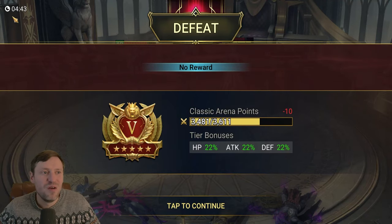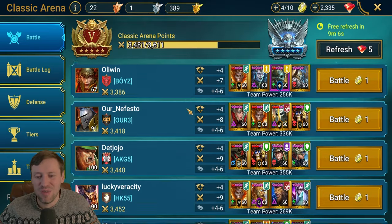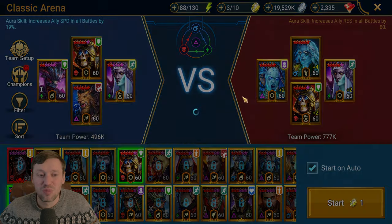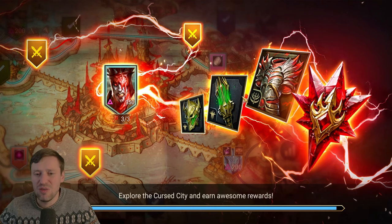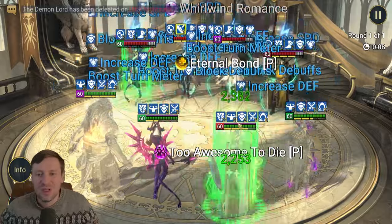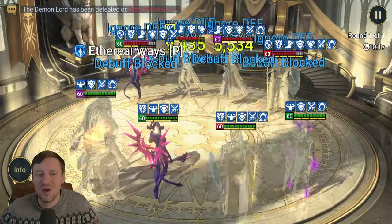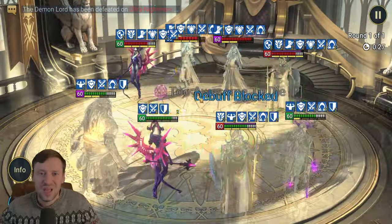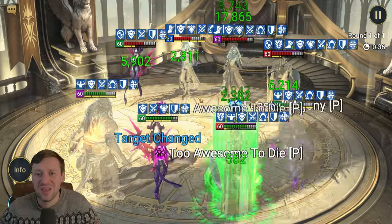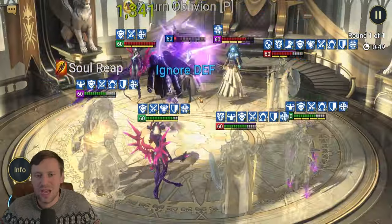It was a loss, but we managed to hold in there for four minutes and 43 seconds, which is pretty crazy considering how strong his team comp was. I want to try and beat this guy though — I'm switching out and bringing in Lioress, probably one of my best champions on my account, really well built, fully awakened, and an absolute monster. Let's go. Rotos is actually a hard counter to Lioress, but this should make it a lot easier. If we can beat this guy I'll be so chuffed considering how many champions are empowered and the insane gear he's got.